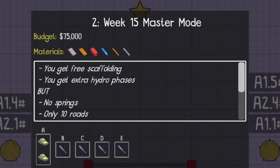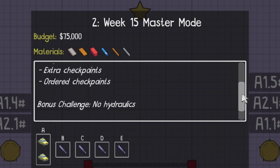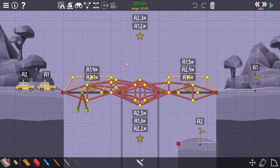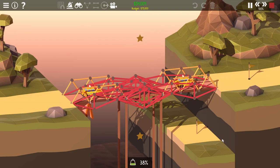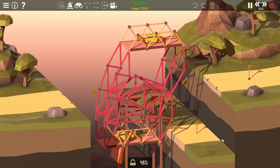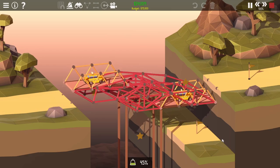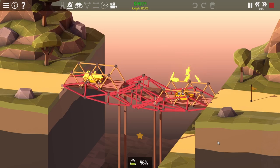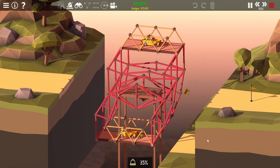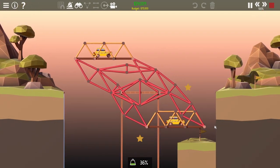Week 15, Master Mode. Help given: added scaffolding and extra hydraulic phase. Master Challenge: no springs, 10 road limit, and added checkpoints. We have to go around twice — a 720 degree rotation. I don't have a single hydraulic on this, because this bridge is perfectly balanced. I just happen to have a small weight balancing it to start the rotation, which I then chuck into the ocean as fast as I can, while letting momentum carry it the rest of the way.